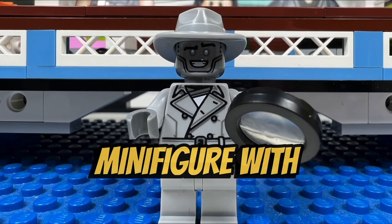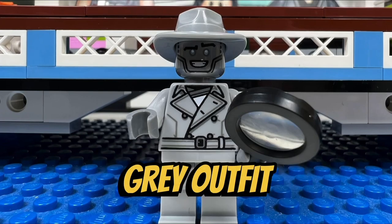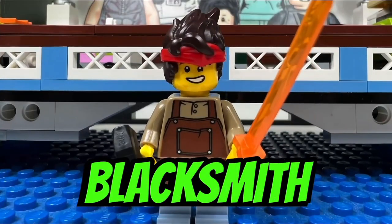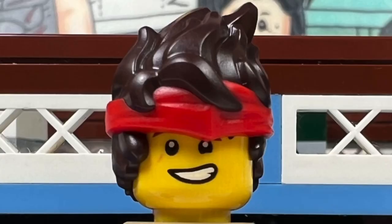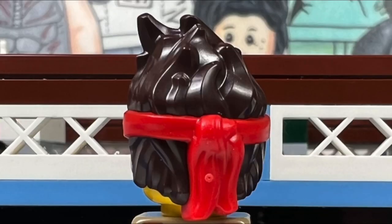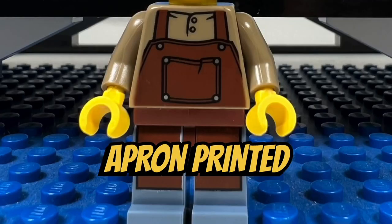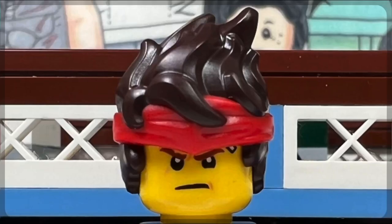I like the Detective Zayn minifigure with his monochromatic gray outfit. He has a nice gray hat and the torso of a trench coat, but there's no printing on his legs. I like the Blacksmith Kai minifigure with his trademark brown Kai hairpiece. I like how there is a molded red bandana blended into his hairpiece. He has a nice torso and an apron printed onto his legs. Kai also has an alternate face where he is angry.